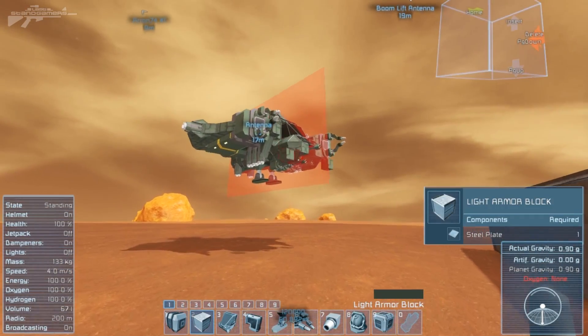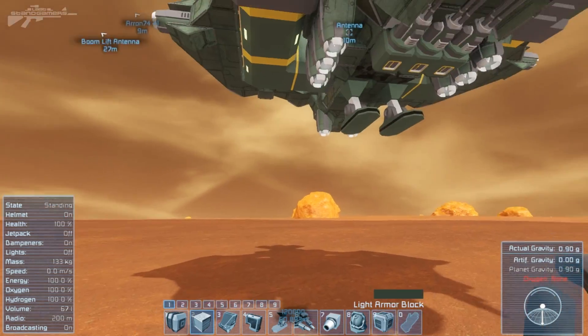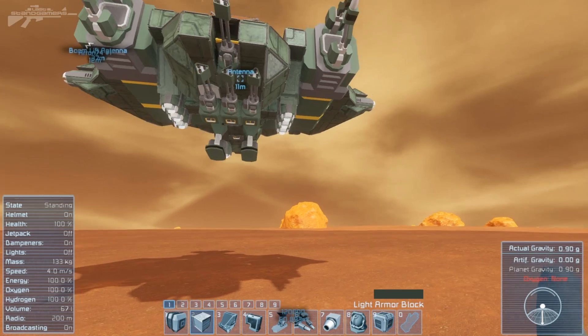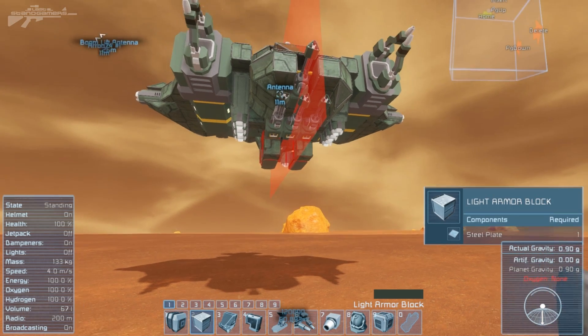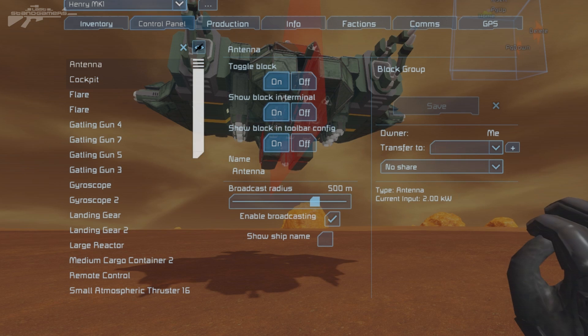Over here we've come to another problem: my ship is now stuck up in the air and there's no way of getting into that cockpit. I can't jump — I could try building a block up and climbing onto it — but an easy solution when building a ship for a planetary environment is to simply add it to your remote control list.